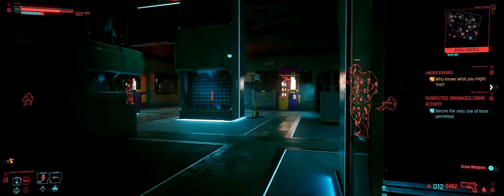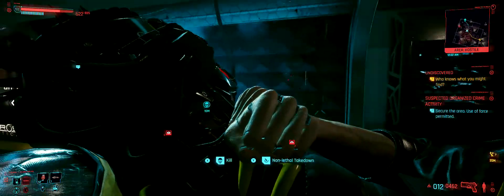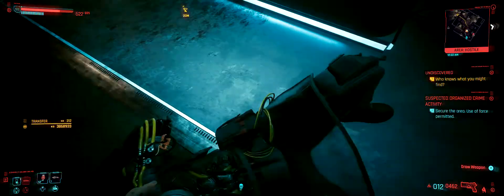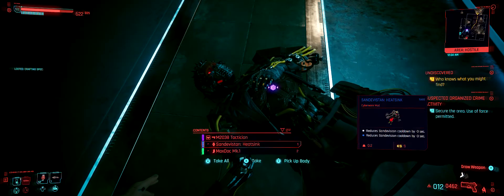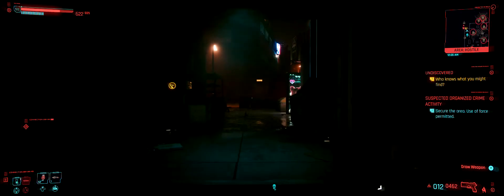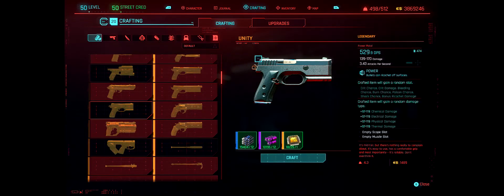Wait for him to turn around, take him out, and there's our crafting spec. There's also a heat sink. They must have found the body — I didn't even have this until now.